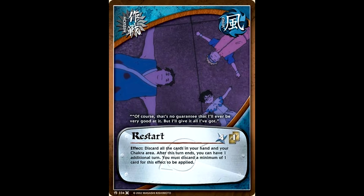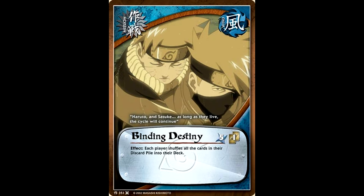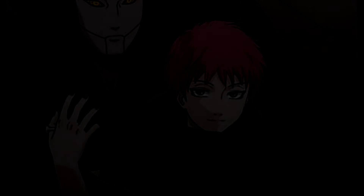Wind got itself a pretty cheesy little mission card in Restart. This is the type of card you see in pretty much every single card game, and Wind just so happened to be the element that got it in this game. You get rid of all the cards in your hand and all the cards in your chakra area, and then you get to take one additional turn after this turn is over. There are some niche uses for a card like this — it's definitely going to win you some games, but it's not the kind of card you would see in competitive viable decks that often unless it was in their sideboard. The last card Wind really got at all was Binding Destiny, which again wasn't even really a main board card — each player shuffles all the cards from their discard pile back into their deck, which saw some play against your opponent's mill strategies.